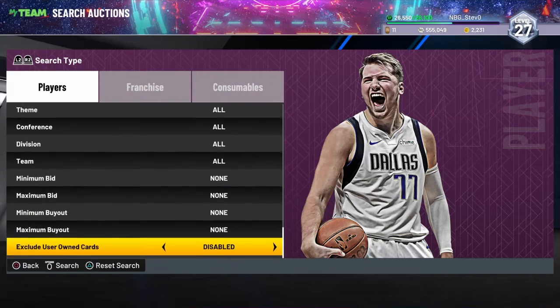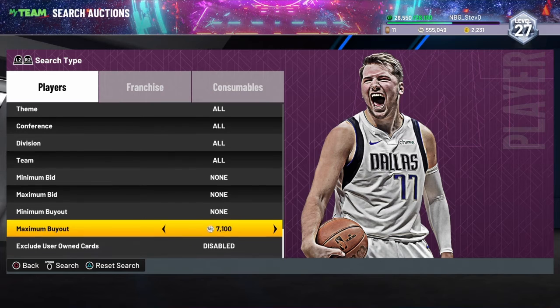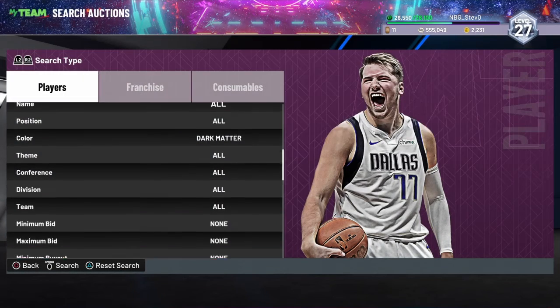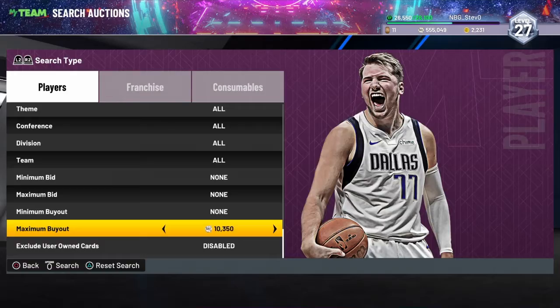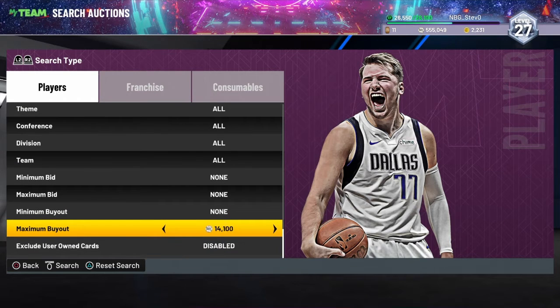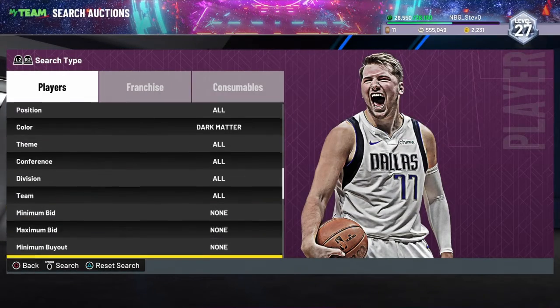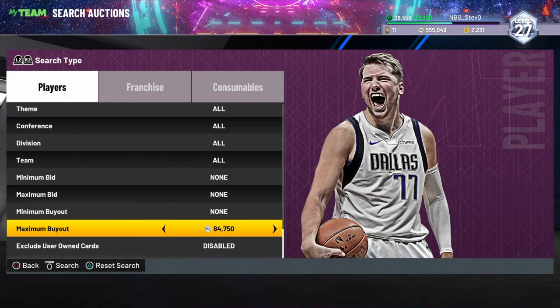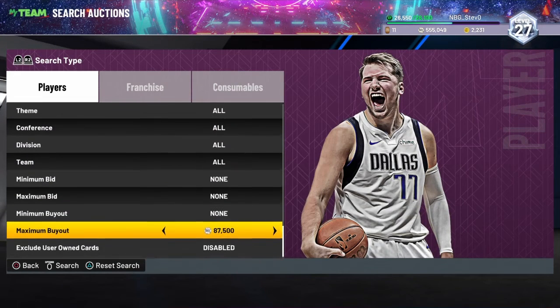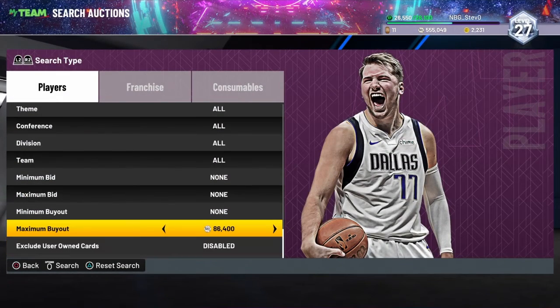One more budget filter, then we're going to go on to the bigger filters. This one right here is just going to be a Dark Matter cheapest filter, just like the Galaxy Opal filter. You just want to find the cheapest Dark Matter — I'm pretty sure it's around $80,000. You want to find the cheapest Dark Matter and then set it at a certain price below so it can be a snipe, like we did with the Galaxy Opal.